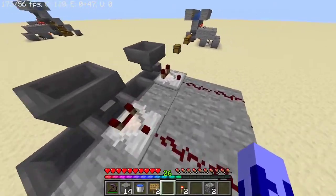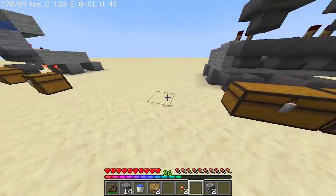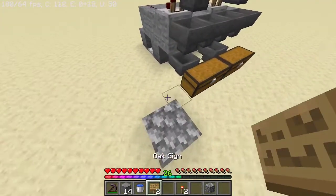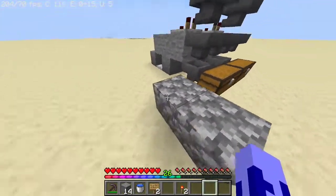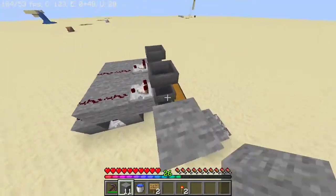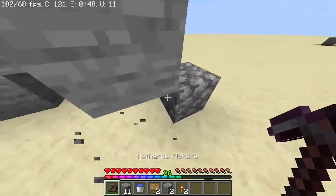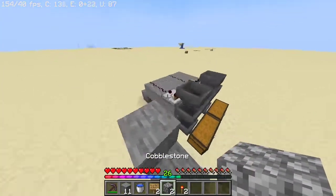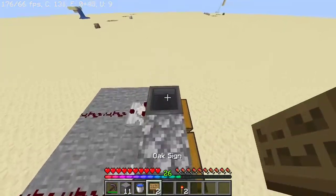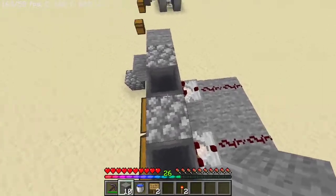Now, your storage system is almost done. You just need to make the system to where the water flows. So, you're going to want to start by placing blocks like this, going up here until you reach like this. Now grab your blocks around here and place blocks in those spaces like that — just fill it in so the items don't fall down there.